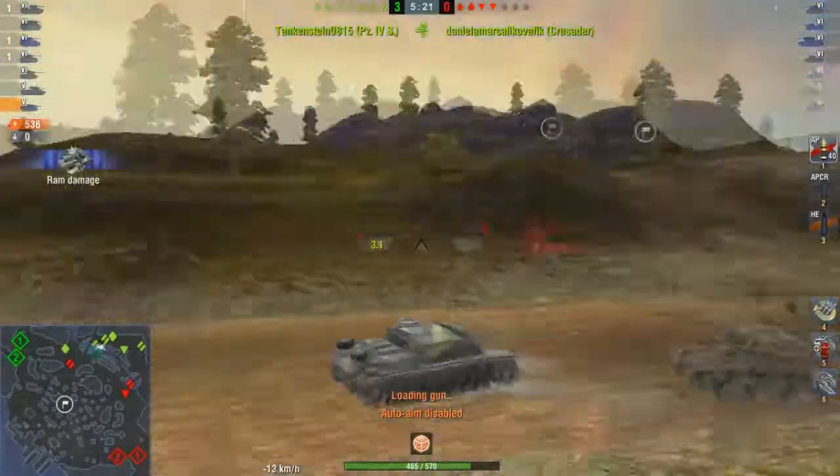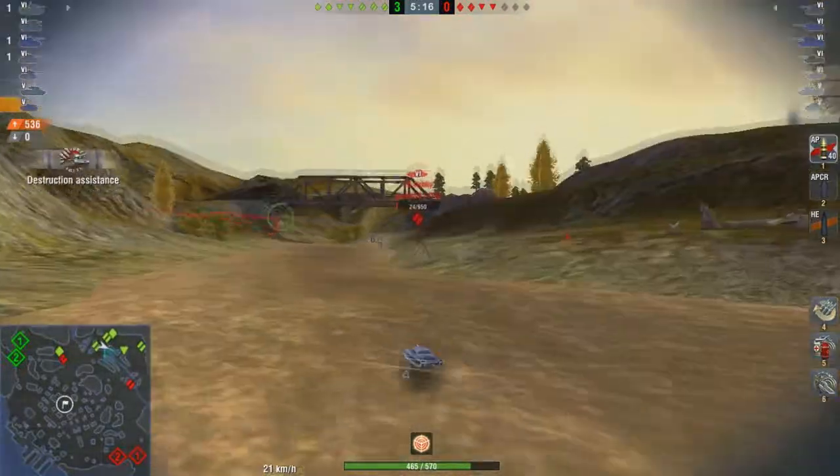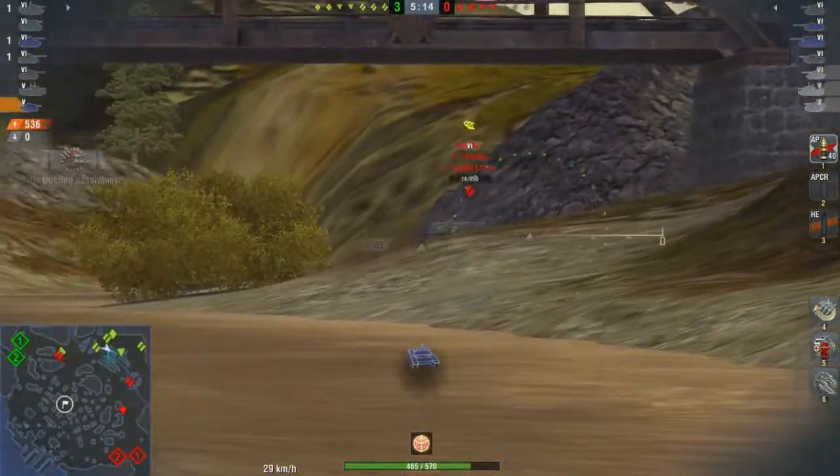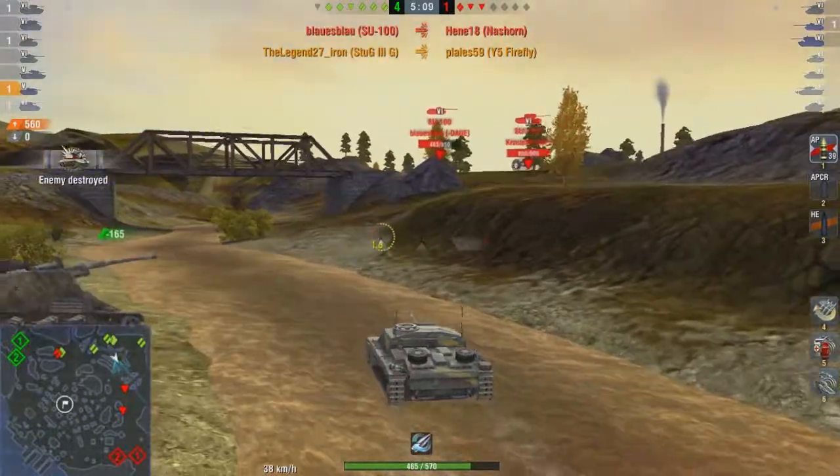What is not so good about the Stug 3G is the engine. It dies almost every single time when someone hits the lower plate. A way to avoid this is to hide the lower plate behind cover like a smart person.